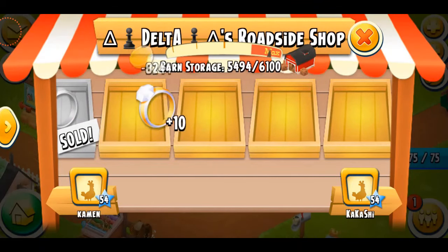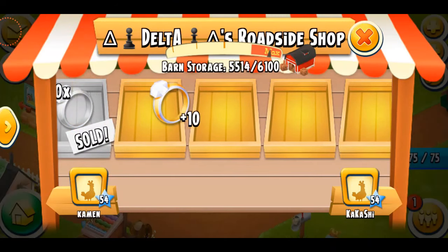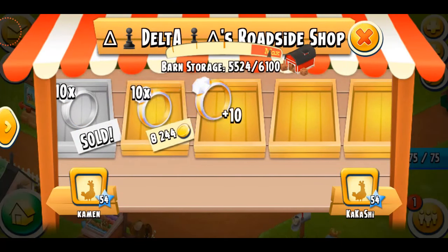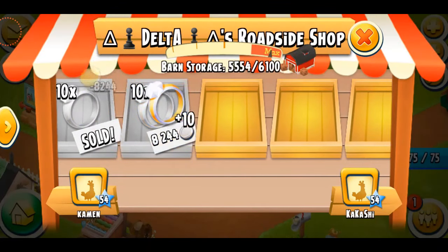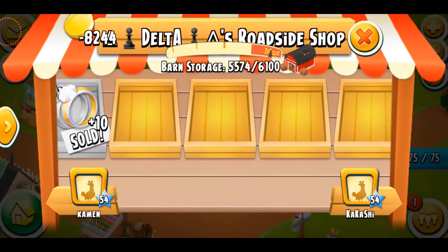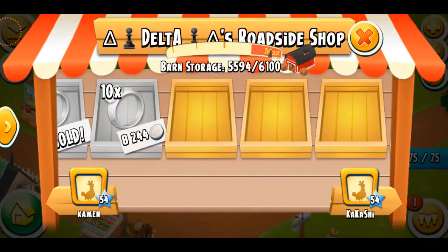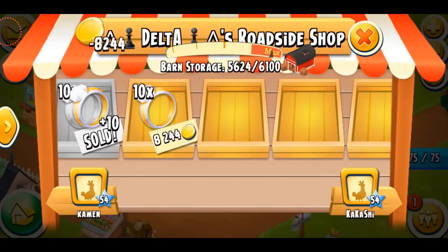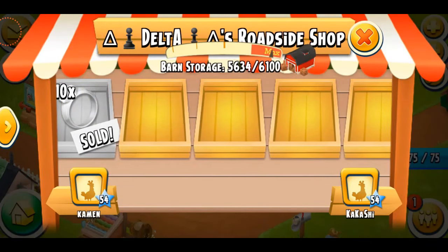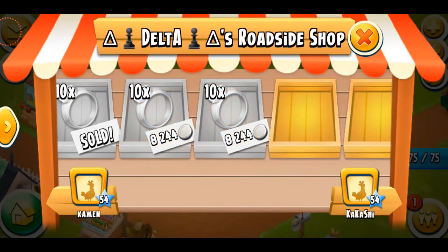The next step is to go to that person whom you're trying to give coins. I'm here at their shop and I'm purchasing the diamond rings they're selling me at max price. The person who is getting coins from you would sell you those items in max price. We're using diamond rings because the person is level 54, so they cannot use blankets — but using blankets is actually good, as you can transfer more coins in less time.